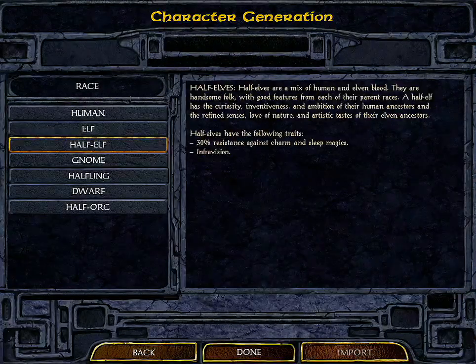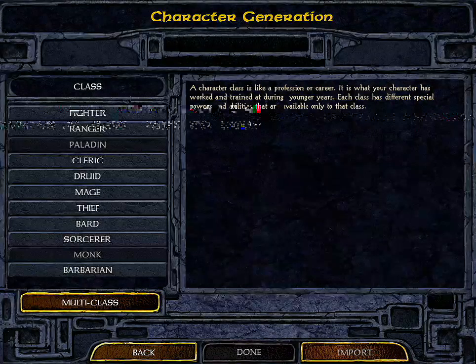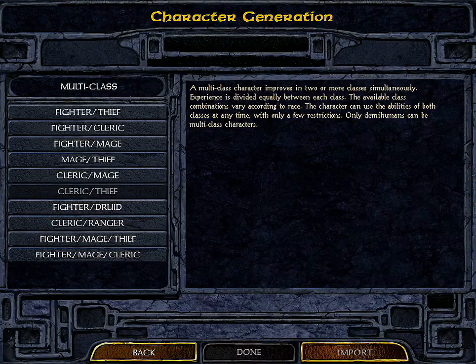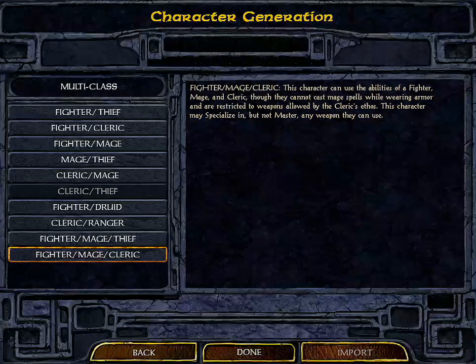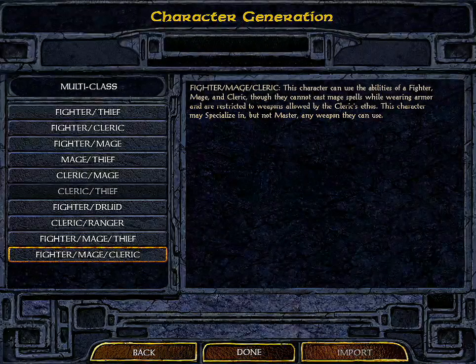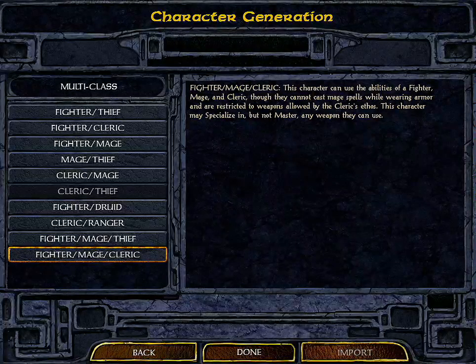If I go back and pick a different race like half-elf and pick a class, the multi-class option becomes available. Some races support multi-classes, some do not. With half-elf I can be a fighter-thief, fighter-cleric, fighter-mage, mage-thief, and so on — even a fighter-mage-cleric. This character can use the abilities of a fighter, mage, and cleric, though they cannot cast mage spells while wearing armor and are restricted to weapons allowed by a cleric's ethos.